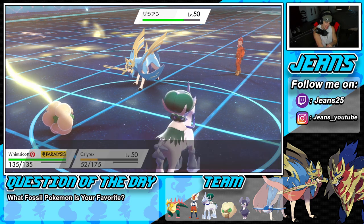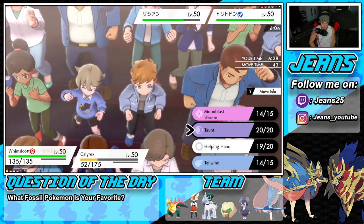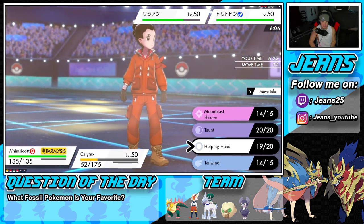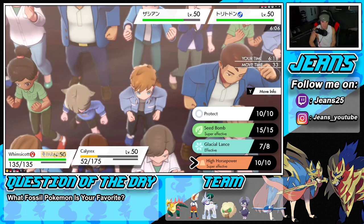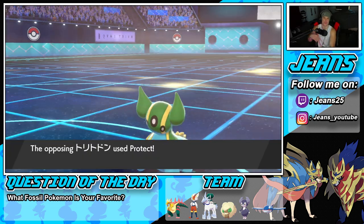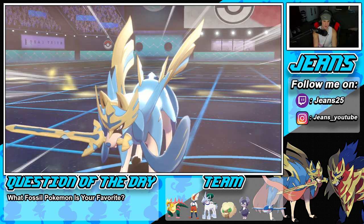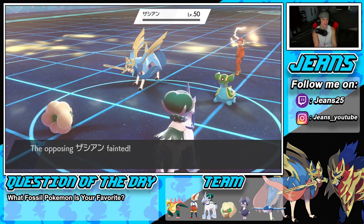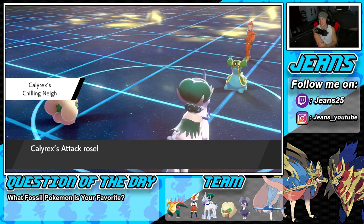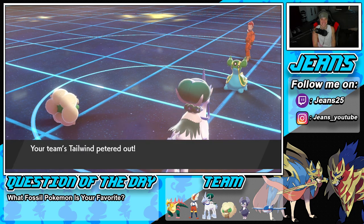With one tailwind turn left, I fire high horsepower into Zacian — but I thought he might be protecting. It turns out Gastrodon protects and we get a free shot onto Zacian. High horsepower lands clean — get him out of here! My Calyrex defeats Zacian — that's GGs! I thought Zacian was protecting but it was Gastrodon protecting, giving me a free KO on Zacian. Perfect record achieved!